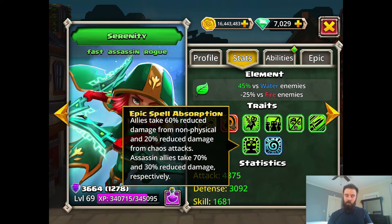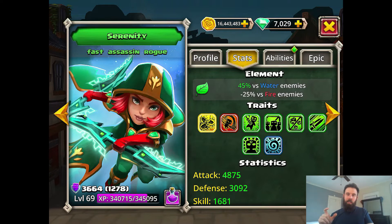This is one of the key things that makes her so helpful — Epic Spell Absorption. Allies take 60% reduced damage from non-physical and 20% reduced damage from chaos attacks. Assassin allies actually get an even bigger buff. Again, the counterintuitive piece: she's not a tank, she's not someone that would normally be reducing attacks, but that's what she's doing.